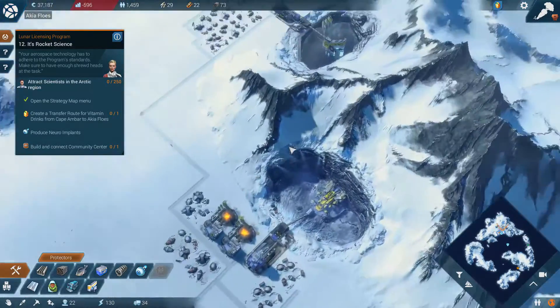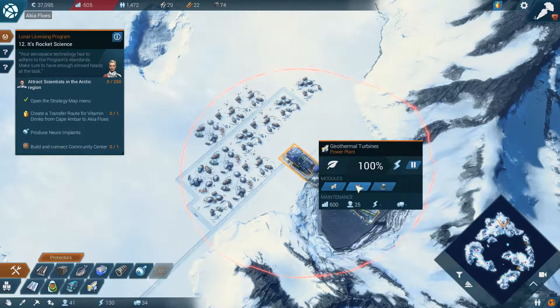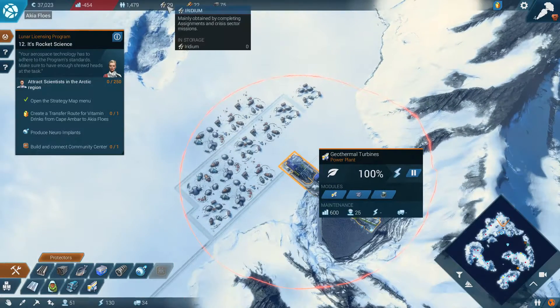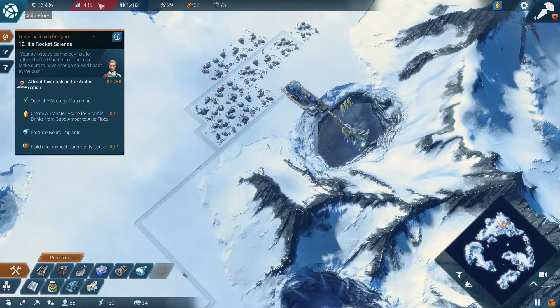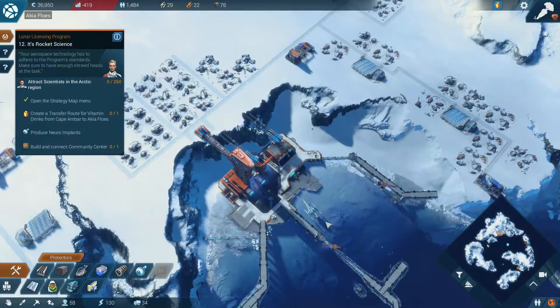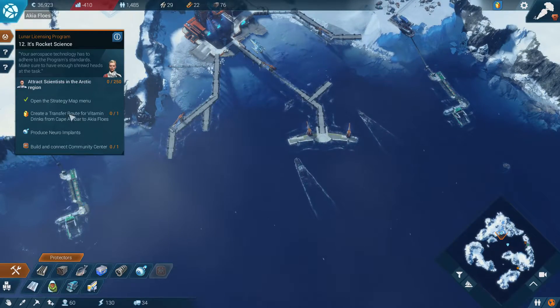We are losing lots of money though. I want to take a look at modules. Productivity plus 100%, maintenance cost plus 50 — no. I want to see if we can find credit maintenance minus 10 for Iridium. We only got 29 Iridium, so I'm not sure if that's the right thing to do here. It is improving. I think we might be able to improve it on the temperate climate island, but first let's set up the trade route for vitamins.